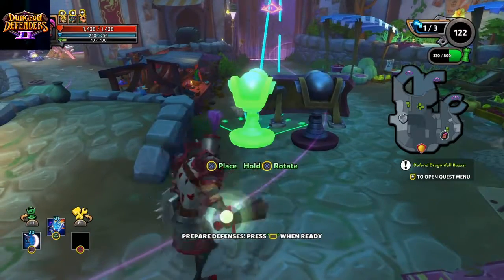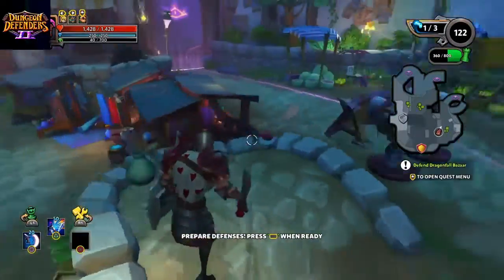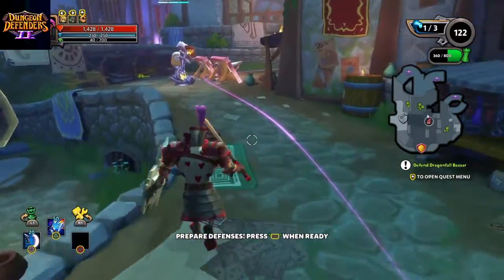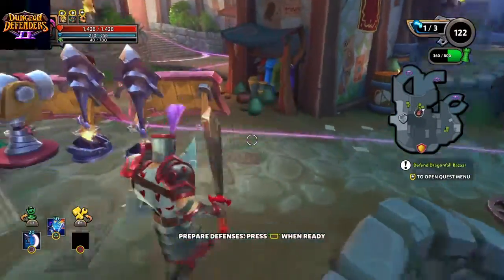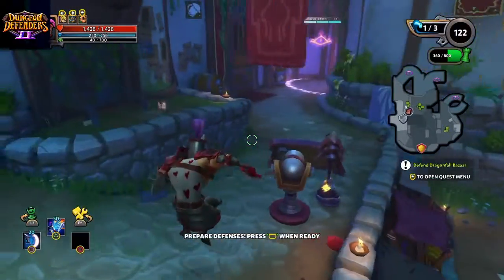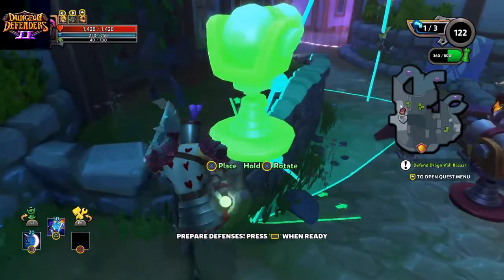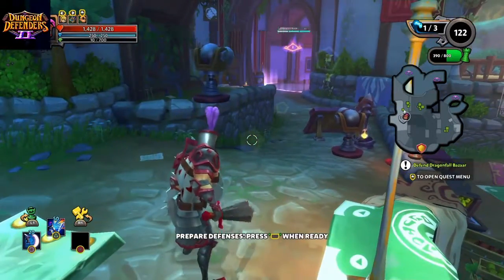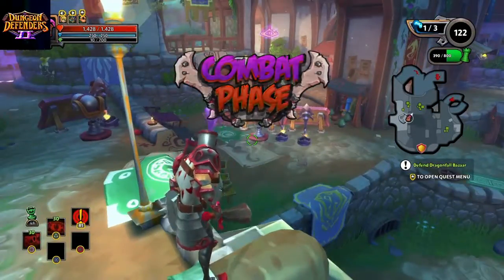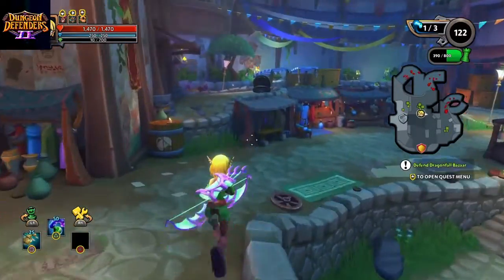I'll do a double cannon here — I love cannons. We've got two cannons here. Up the middle we have the mage towers that we can upgrade at 50. I put that in the wrong place, oh well. We are ready to go — this is when I usually switch over to my ranged character so I can help defend the towers.